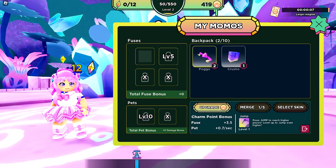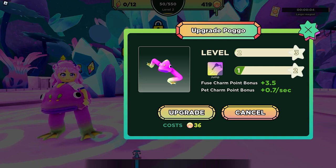Now I have a Crusho Momo. Like the Pago, you can also fuse this. In the meantime, let's retain the Pago legs for now and get our crystals.